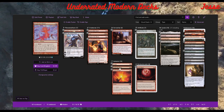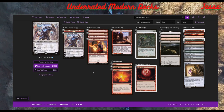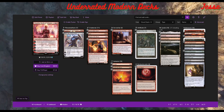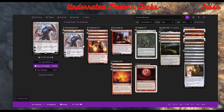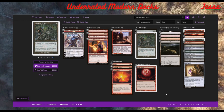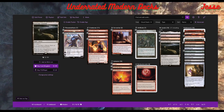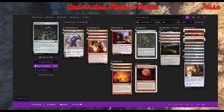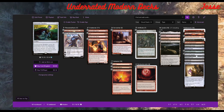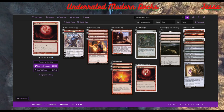Another thing you can do with this deck — I've done it against control and slower decks — is get a turn-one Karn or turn-one Chandra off Gemstone Caverns on the draw. That completely throws them off. Getting one of these turn one is insanely swingy because they're waiting for a stax piece and you just turbo out a planeswalker instead. They want to slow you down with counterspells and remove things piecemeal, but they're not going to Prismatic Ending a four-drop that quickly.